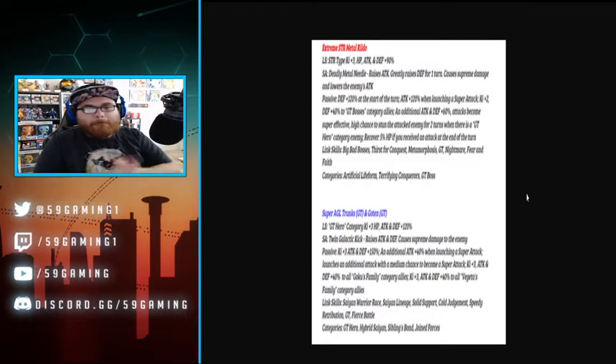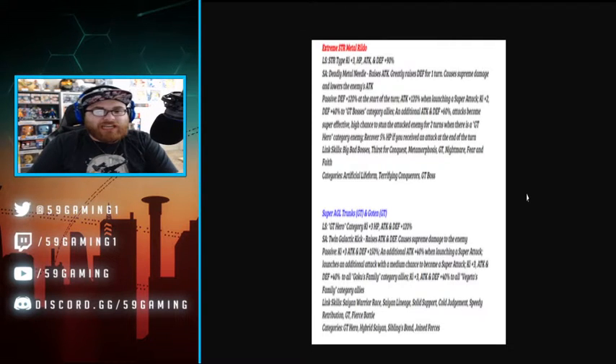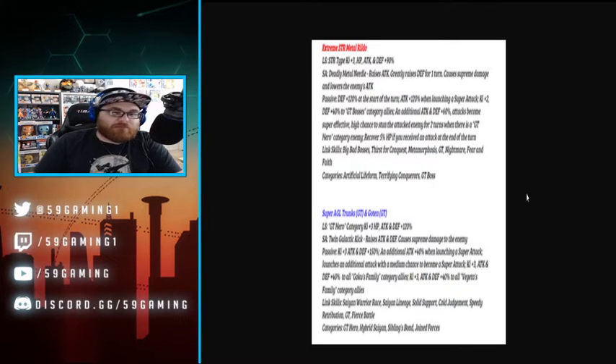First off, Metal Rildos is getting an awakening. Leader skill: STR type Ki plus three, HP, attack and defense plus 90. Super attack - Deadly Metal Needle - greatly raises attack, raises defense for one turn, causes supreme damage, and lowers the enemy's attack. That leader skill is ridiculous.